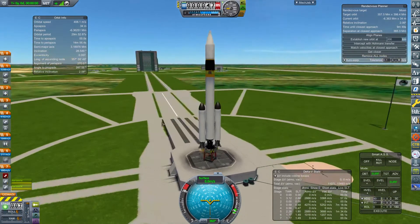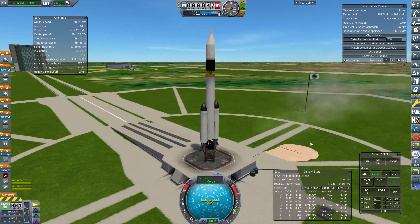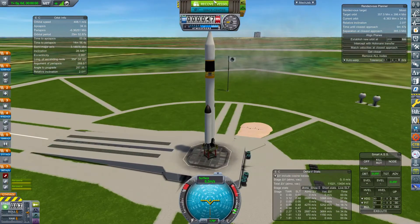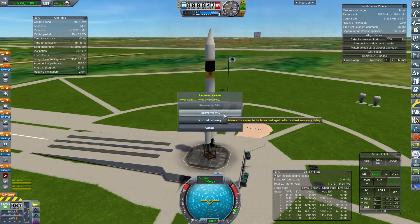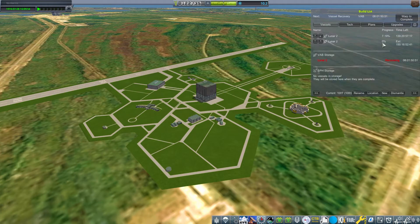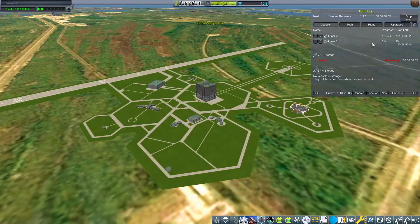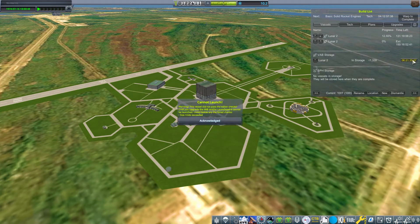We have an engine failure. We're going to stop that, cut it. Can I recover the vessel to the VAB? I can. We're going to recover the vessel to the VAB and try that again. We have recovered it. Where's the vessel? It's being rolled back. The good thing is we're building the second one while this is going on, so we're actually starting on the second one. Now we're going to roll that back out again.